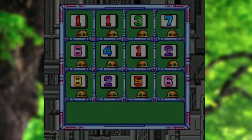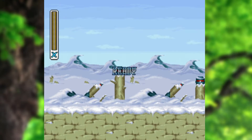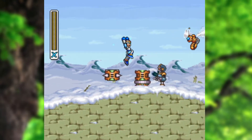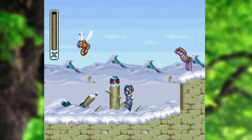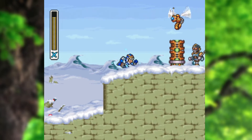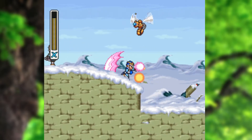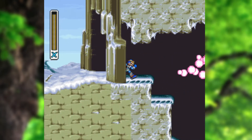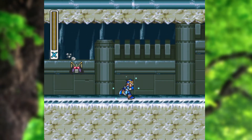I already have all four armor parts, so the only other thing I'm missing is one heart tank. Unfortunately I have to go back through a giant chunk of Chill Penguin's stage to get it, because it's about halfway through the stage and you need Flame Mammoth's weapon to get it. You need the dash boots from Chill Penguin's stage to get the sub-tank and buster upgrade in Flame Mammoth's stage, but you need Flame Mammoth's weapon to get the heart tank in Chill Penguin's stage. Kind of a BS forced revisit.